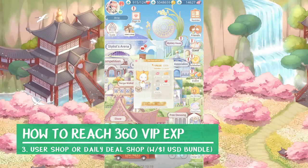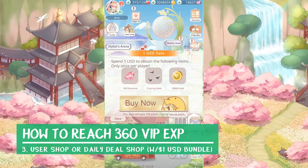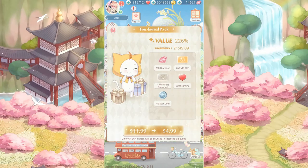In certain cases, you can also buy the $1 special, and the VIP EXP from these packs will count towards that total. If you don't already have packs in your mailbox that reach 360 VIP EXP or more, then the way to spend the least amount of money would be to do a direct recharge if you have really bad luck with the daily deals and don't still have the $1 special. If you happen to still have your $1 special, you can get that as well as a daily deal, assuming a $4.99 one pops up during the course of the event.